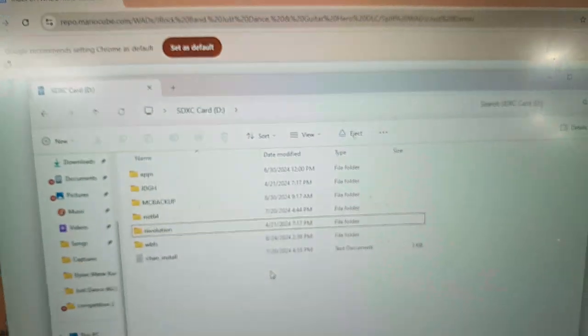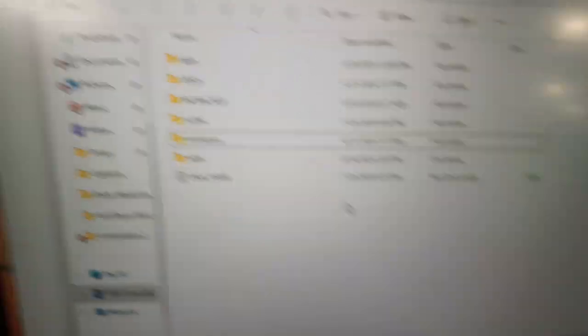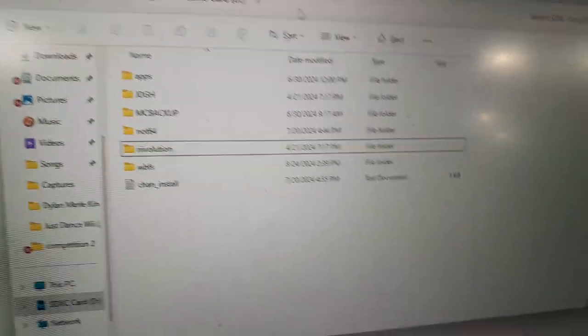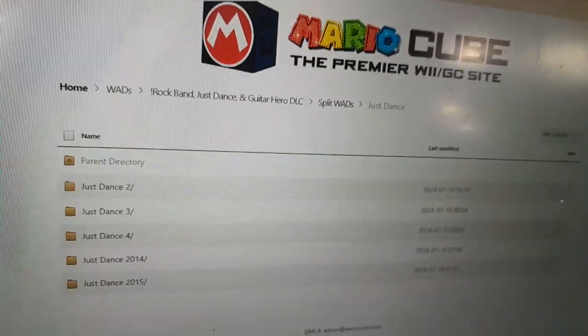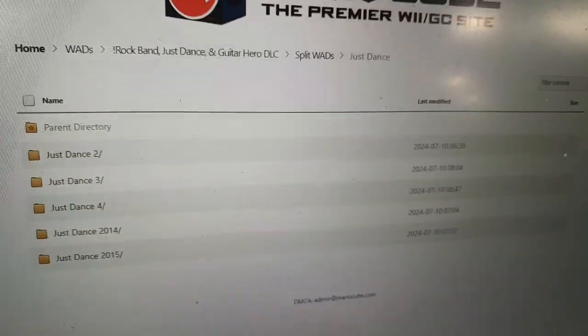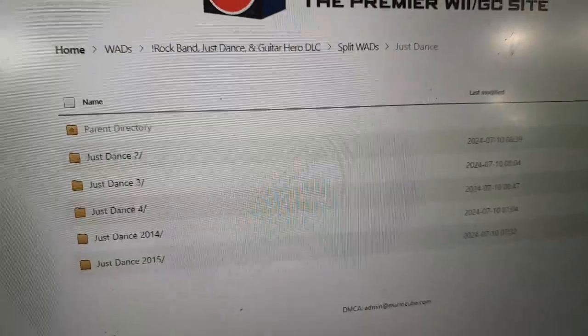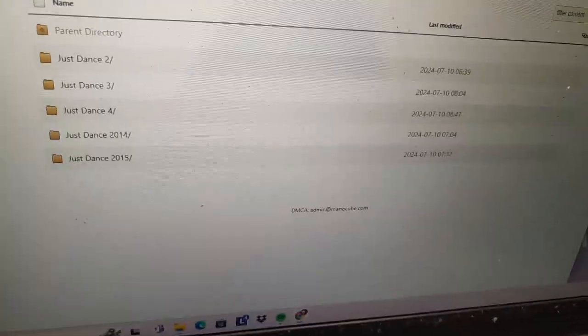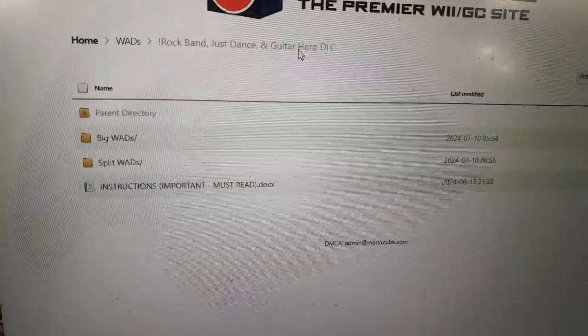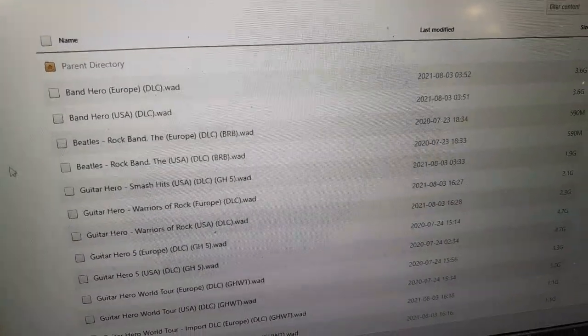Previously, we learned how to install the Greatest Hits mod, which is not gonna work with Just Dance 3 — and trust me, if it did, there would be overlap. You can download it from a link I'll probably put in the description. You can get whatever songs you want from there, or you can go into Big Wads.